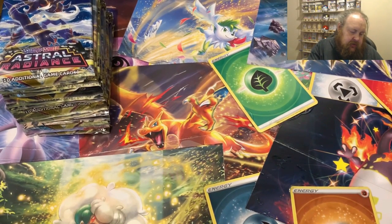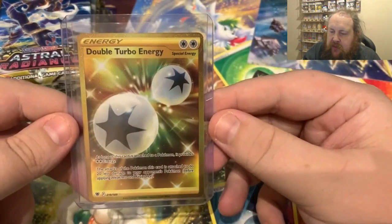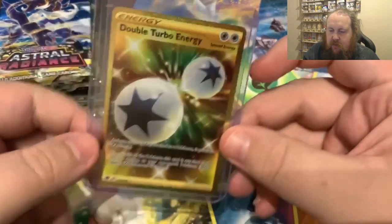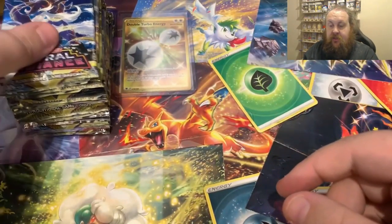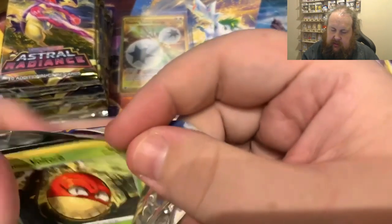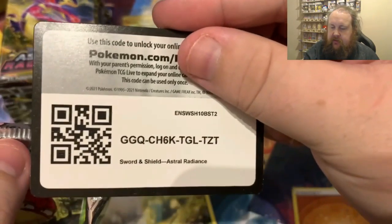Let's get this sleeved right away and put into a protector, then give it the old happy tappy tappy and have a better look. First pack - double turbo energy. Very nice, we'll definitely take it. Hopefully it continues on being positive from there.